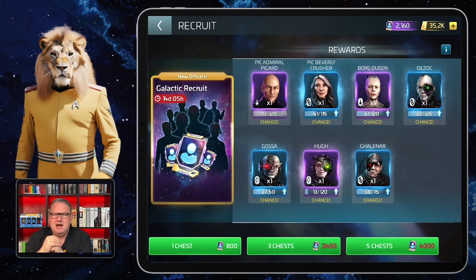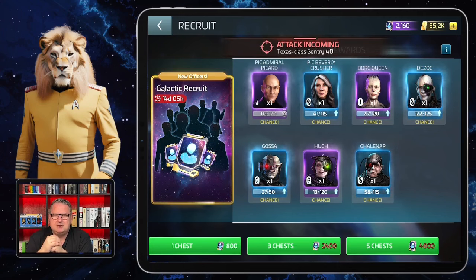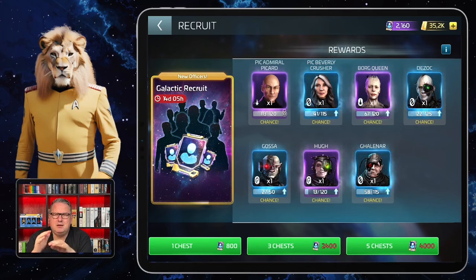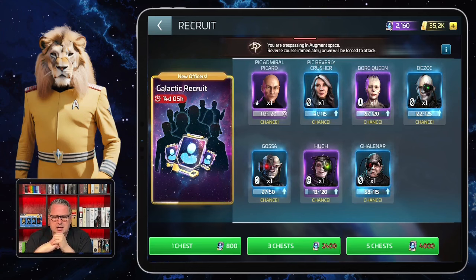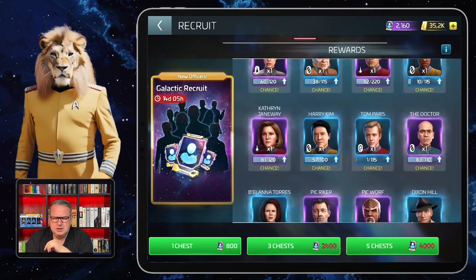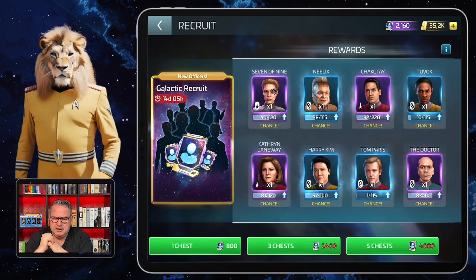Seven of Nine is a great officer for hostiles, except when you go for Xindi. In my next video I'll talk about a crew for Xindi — they will definitely be without Seven because she does a lot of damage. I picked the wrong crew this morning from my presets and unfortunately picked the one with Seven, and immediately lost against a Xindi survey ship. Galanar is quite nice for Borg and Acitan hostiles for loot as well.